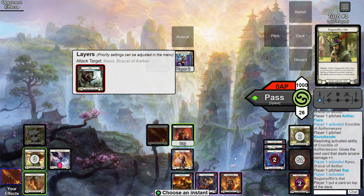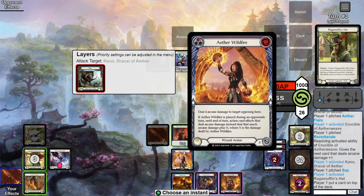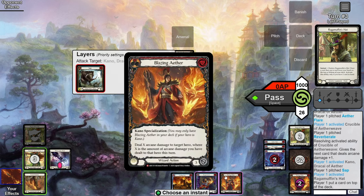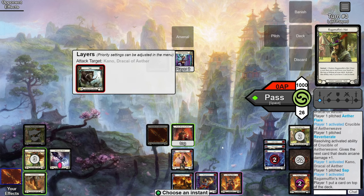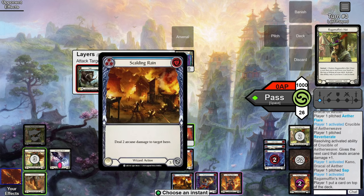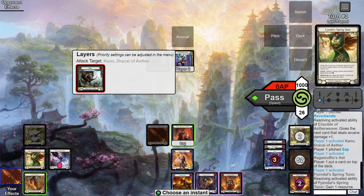Now all you have to do is count up the resources needed to cast your combo and how many you have. To cast the combo we need one for Storm Striders, two for Wildfire — and both of these cost zero — so we only need three. We've got two floating, three in hand, and one from Tunic, so six all up. That's a lot extra, meaning lots of Metacarpus pumps.